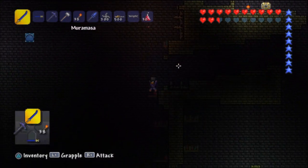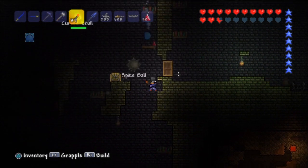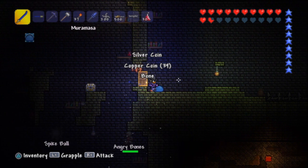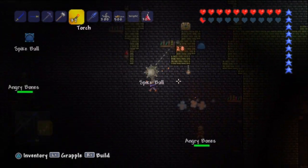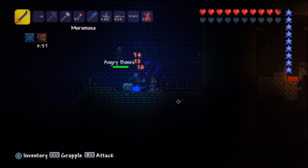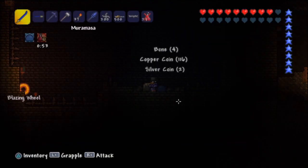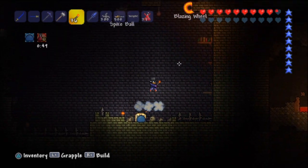Let's see — whoa, only one slime kind of freaked me out there. He just comes flying up. Let's go in here — kill you real quick, give me a bone. Let's drop down, I see something down here. Angry bones — sweet! Might need to use a potion real quick. There we go. How many we got? 73 — I think we have enough, but you can never be too sure.